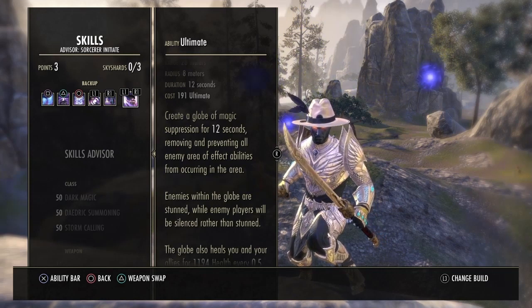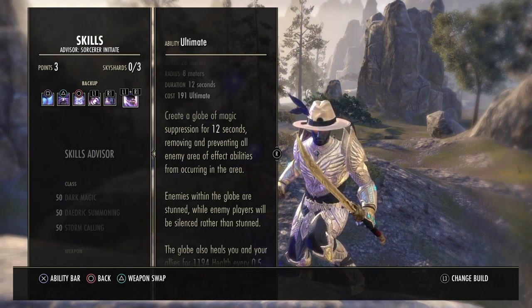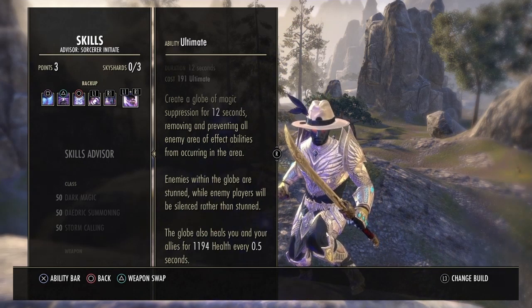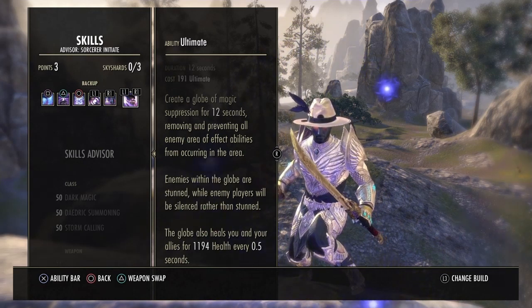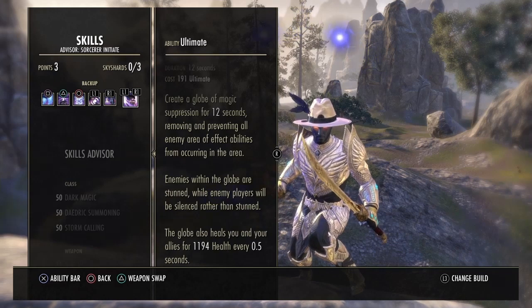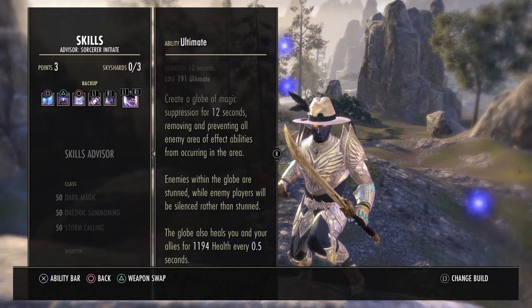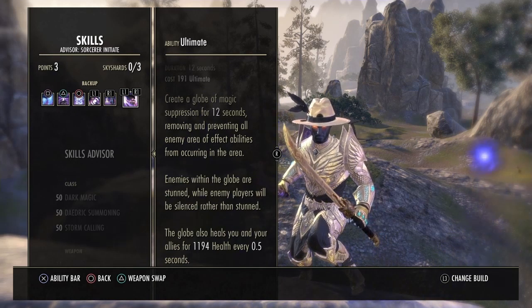Finally on the second bar is Absorption Field — use this to stop all the adds from hitting you. It heals you and stuns all enemies around you for 12 seconds. It's easy to get since you build ultimate quickly from all your other abilities. That's it for all the abilities you need for this build.